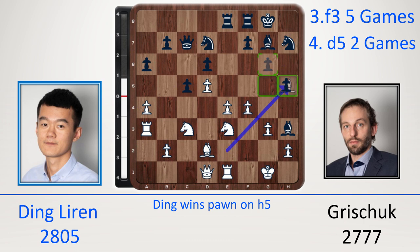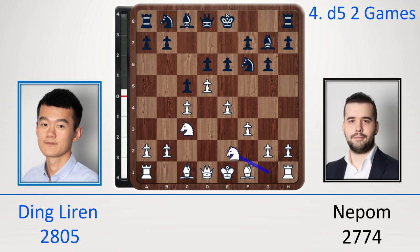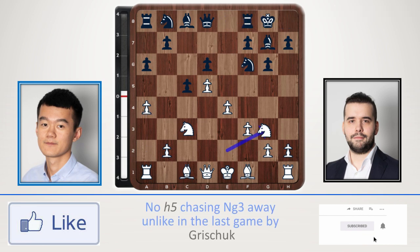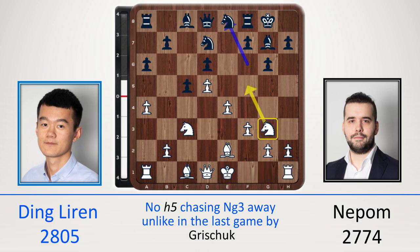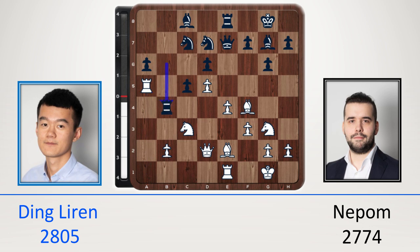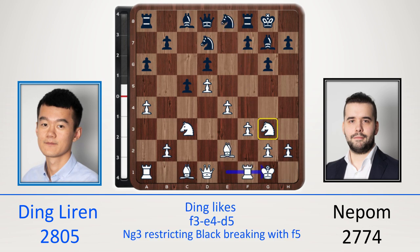It was in this position that Grischuk blundered. Ding threw a tactic with Bh5 — you can't take because Qh5 traps the bishop. In the game against Nepomniachtchi from the Ivory Coast Rapid, we get this middle game again via transposition: e4 with Nc3, again with Ne2. A6, a4, knight on g3 again, Bhe2, Ne8 — very similar maneuvering. The knight on g3 is useful to stop f5. Castle, Re1, Bf4, Qd2, a5 — a passed pawn here. Ra5, and this game was very messy. Ding Liren tends to favor this structure with a knight on g3, central pawn mass, and pieces restricting black's counterplay.